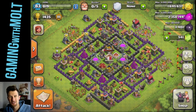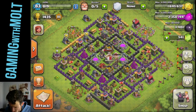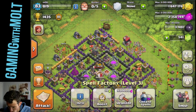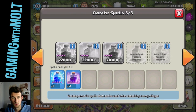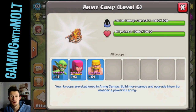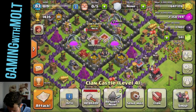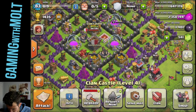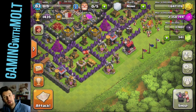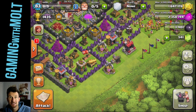I also have a new base design for Town Hall 9 — you can see it right there. I'm gonna do a build video on it pretty soon, so you can screenshot if you want or just wait. Anyway, what we have to do today is get two stars on a Town Hall 8 with all tier 1 troops. We're allowed to use two rage spells, one lightning spell, and all tier 1 troops — goblins, archers, and barbarians. We can also use our heroes, which is sweet now that I have an Archer Queen. In our clan castle we have archers. I just woke up so I'm gonna go ahead and raid and look for a Town Hall 8 that I think we can two-star.